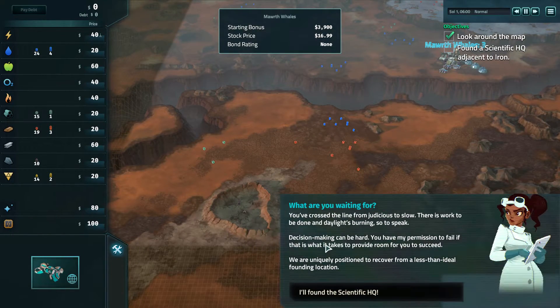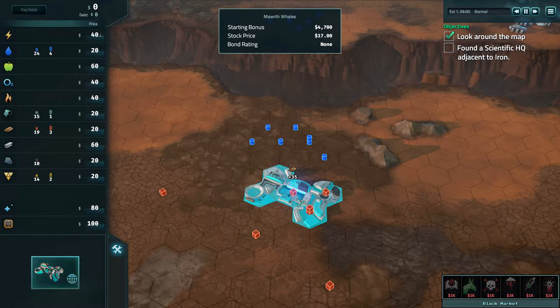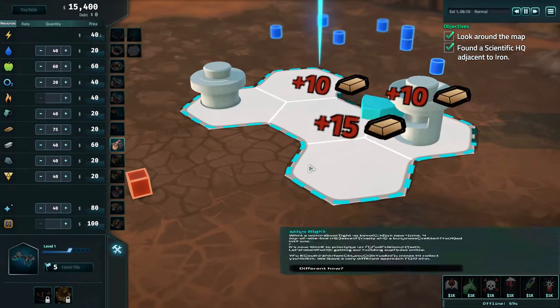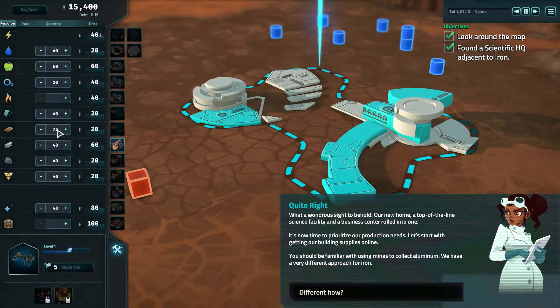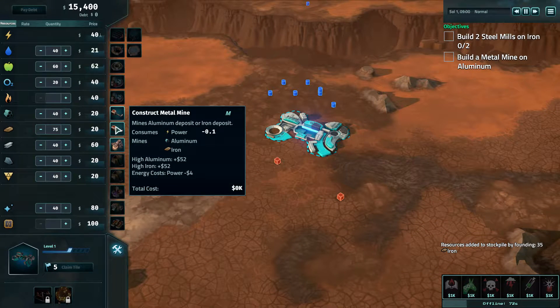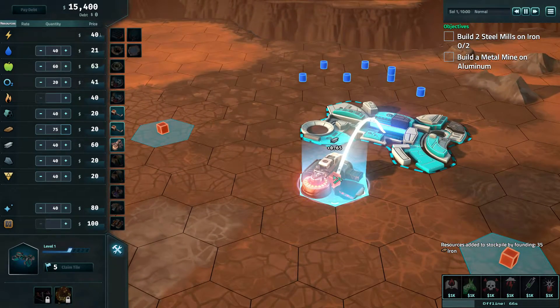We can build on top of this deposit to get bonuses — 20 to 35 extra iron. The deposits disappeared but that means extra iron for us, which is a huge advantage in the beginning. We have a Steel Mill 2.0, because we can build steel mills directly on iron like so.